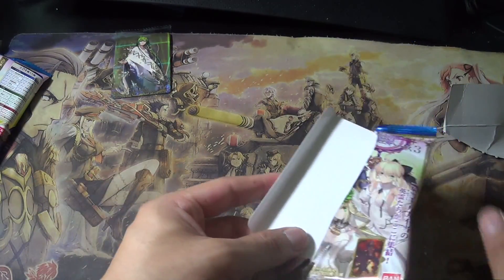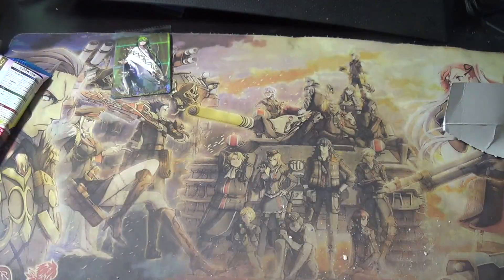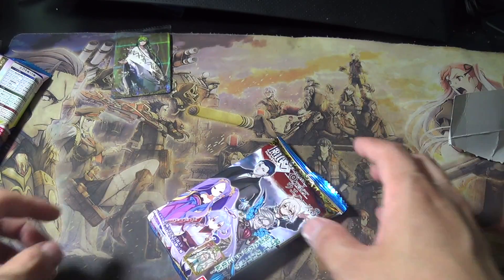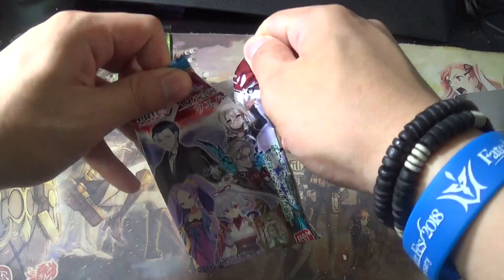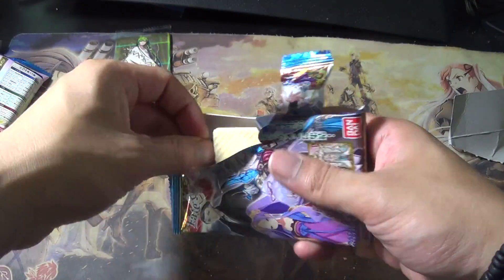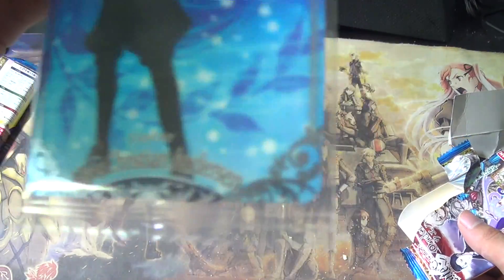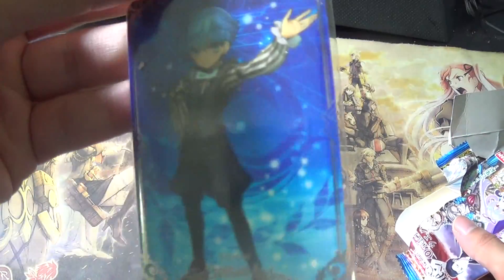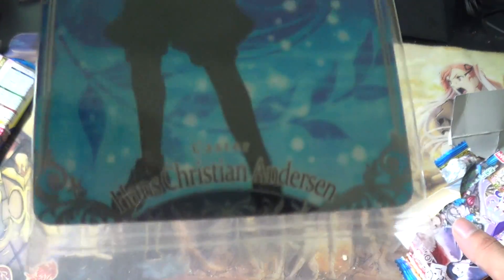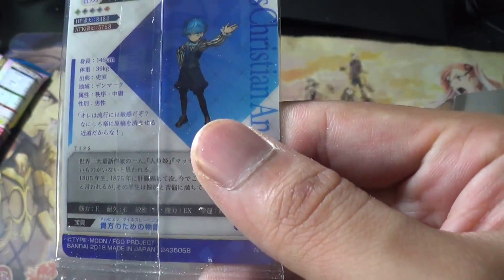Next pack — that was from the Nero Bride pack. Opening this one now — just going to look at the card. It's Hans — normal. Not foil. His name is in English on the bottom, that's nice. Looking at the back of Enkidu, it has their profile, bio, max HP and attack — that's pretty cool.